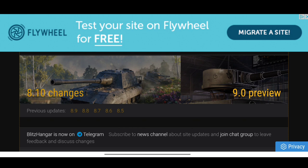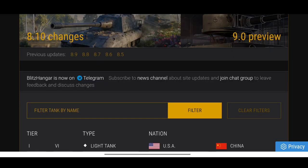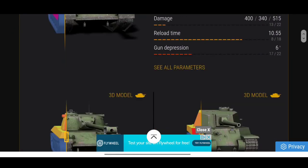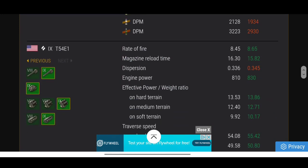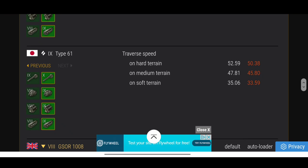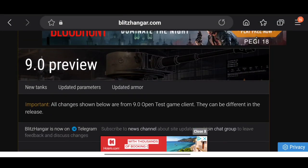The next website I use all the time is Blitz Hangar. If you're not using this website, you should be - just like Blitz Stars, it's great for many things. First, it always has all the changes: you can see 8.10 changes and upcoming 9.0 changes. It tells you everything about the next update - new Japanese heavy lines, all the buffs and nerfs. For example, the T54E1 getting buffed, the M103 getting nerfed, the Type 61 being nerfed.